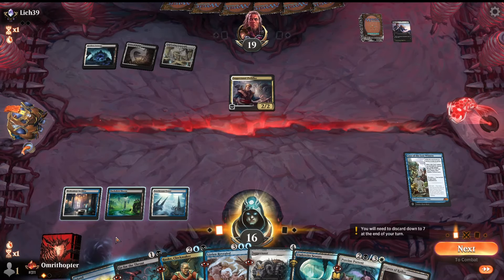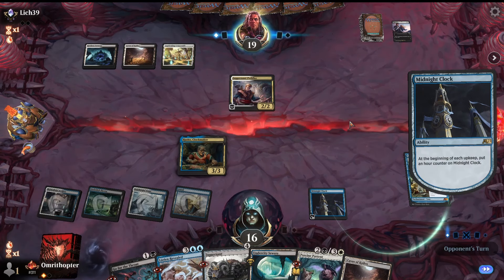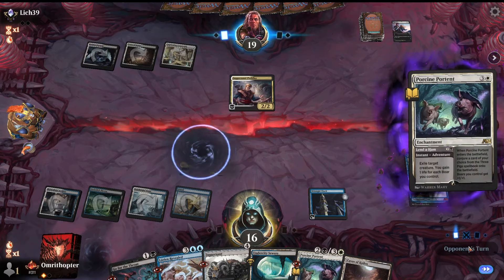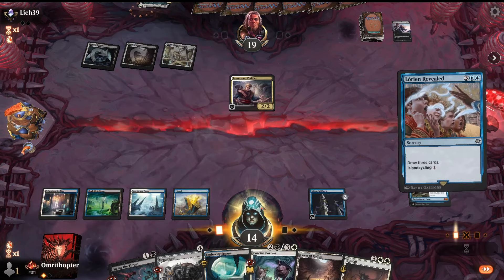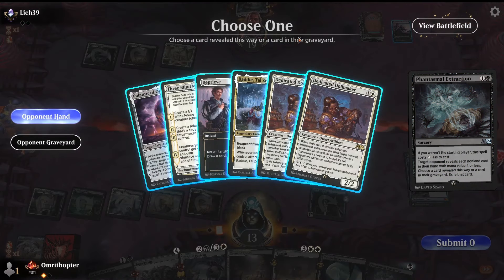I wanted to pit out the Reprieve because now we can just jam Rusko. That was a bad Reprieve on their part, especially since they knew about the Rusko — this is kind of why I would have taken the Rusko rather than the Portent. Now Rusko's biggest issue for the opponent is that even if they kill the creature itself, they still have to spend a Portent on killing the clock, and they're taking a turn off to do so. So now I can just draw three cards. They're not even putting me under enough pressure for that to be an issue.